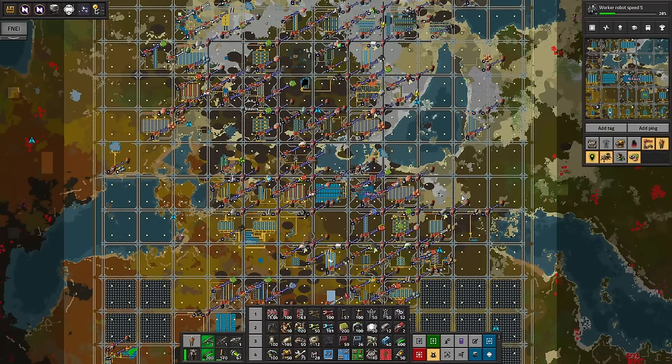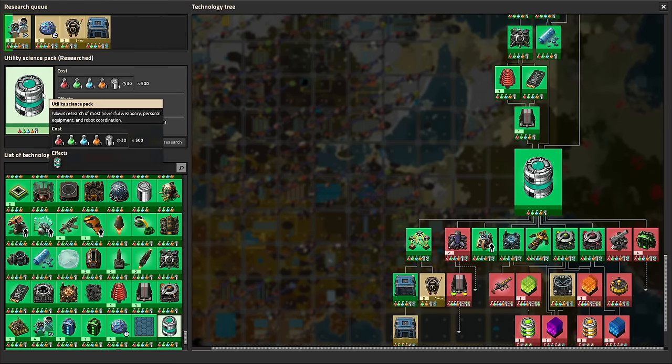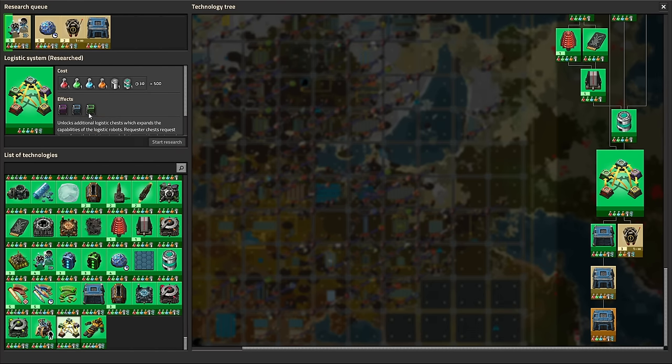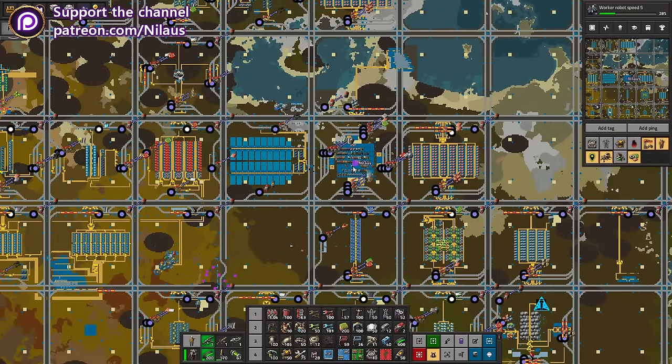Welcome to Vectorio Space Exploration. My name is Neil Lars and we are continuing on this journey. I'll be guiding you through this wonderful modpack and all the challenges it presents. We have completed a major hurdle last time — getting to the utility science which enables us to get logistics chests and the logistics system, which gives us a requester chest. One thing now available is a robot hub on the base, and we'll eventually make one in orbit as well.